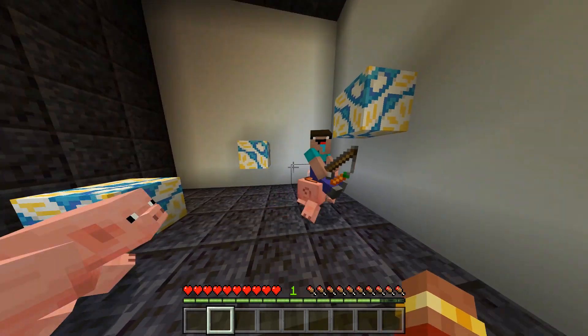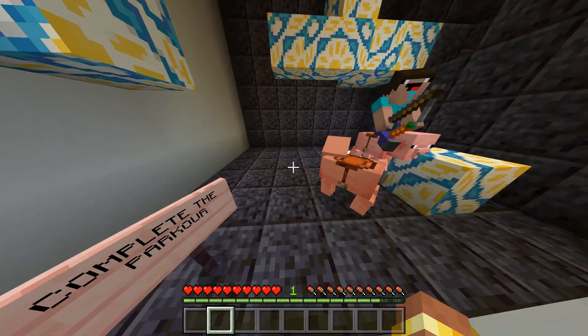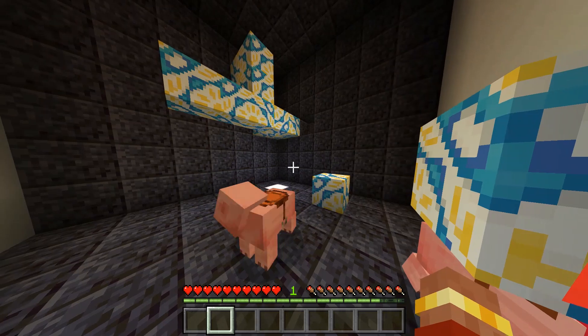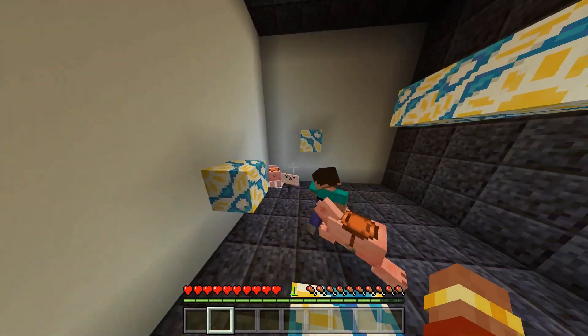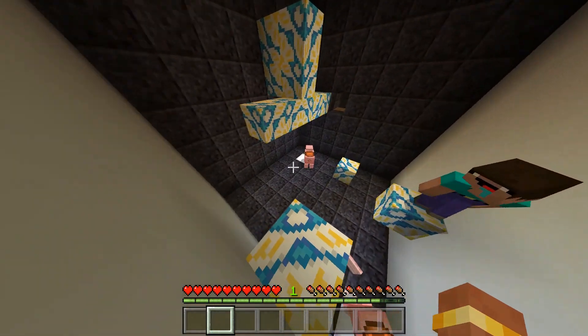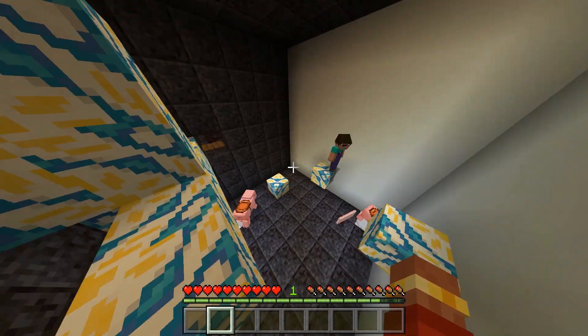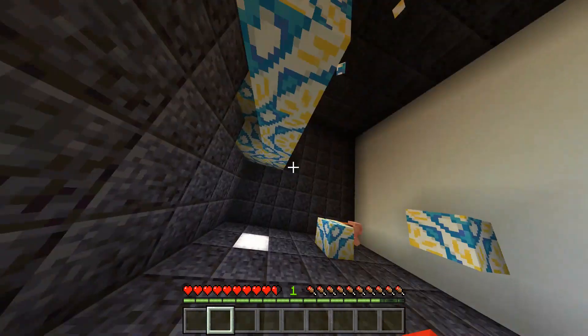There has to be some help at least. Alright, Noob, we need to complete the parkour. Are you ready? Oh, this parkour looks a little bit tricky. Let's do it, Noob. Get up here. Oh, Noob, that is going to be a dangerous jump. You have to jump around the block. Oh, I fell.